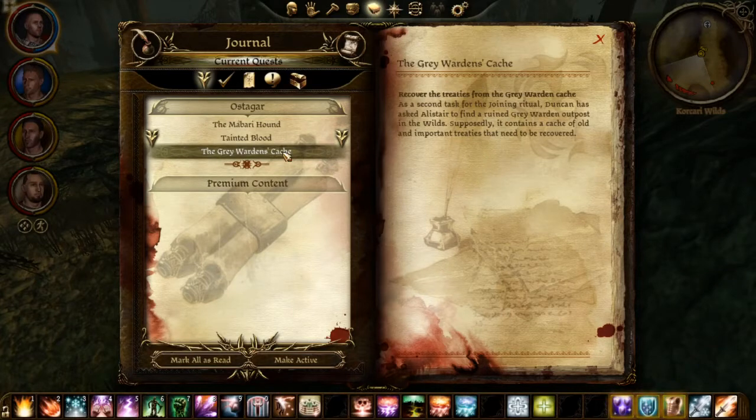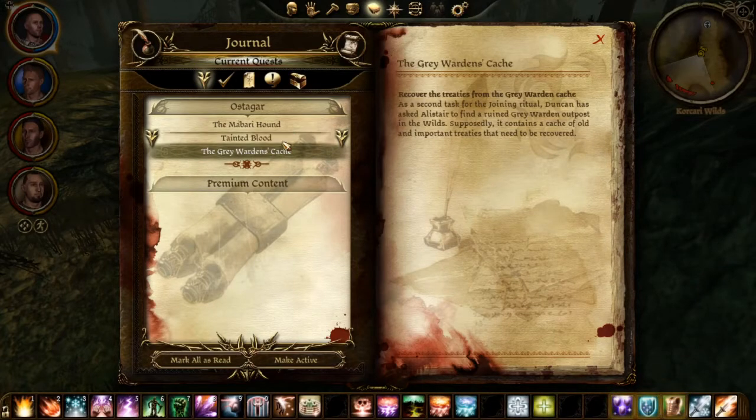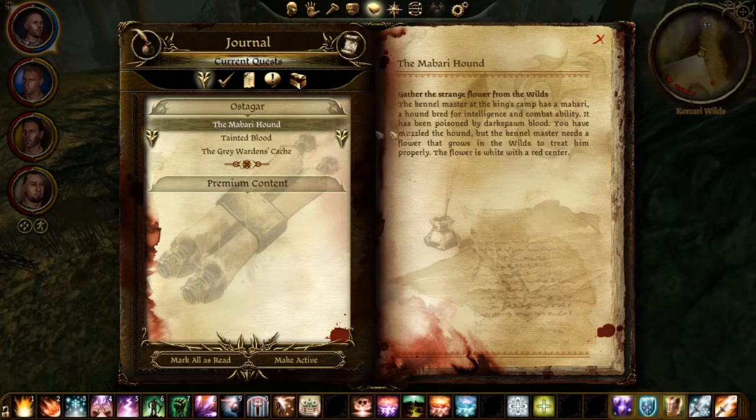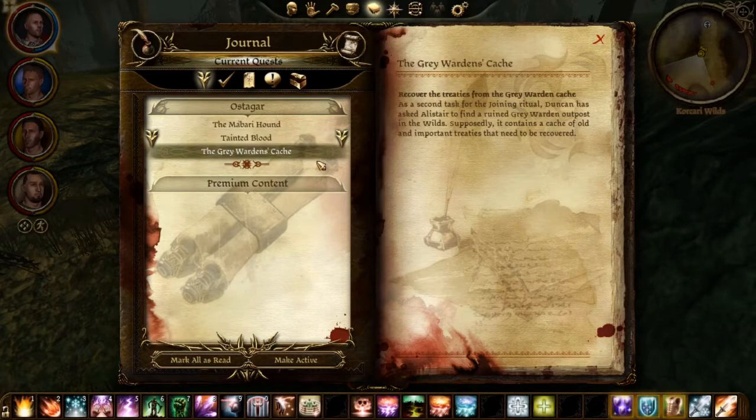Now for the main quests you actually have two main quests, and we're carrying one side quest over from Ostagar which I'll cover in the other video. But for this one we need to find three vials of darkspawn blood, which is quite simple — while you're doing the side quests and traversing through the Korchari Wilds you will get them if you just loot the darkspawn. The Grave Warden's Cache involves going to a location that's marked on your map, and that's about it for the main quests.